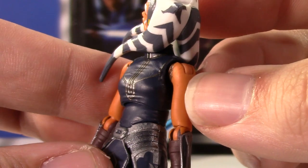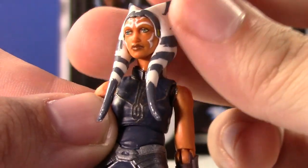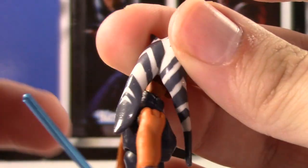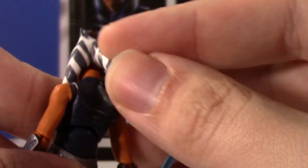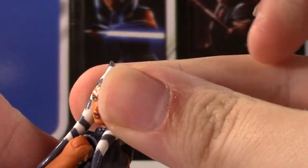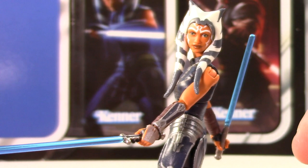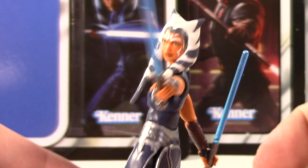I love the Mandalorian motif on the torso armor — it's really cool and it just looks so good. Her head, and the big old tendrils — I forget the name of them, but they look really nice and the paint's really solid on them. They're also made of a softer plastic so they bend out of the way, so you basically get full head articulation. Just look at this pose — that looks sweet. Get her pointing the lightsaber — so cool.